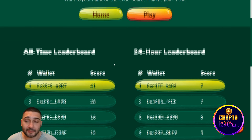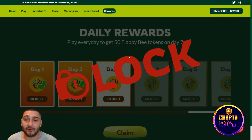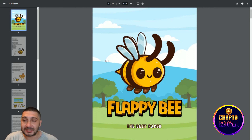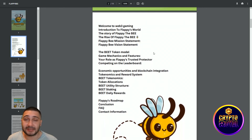NFTs let you showcase your achievements and offer optimized customization. Flappy B is more than a game — it's also an extra layer of economic opportunity. Your playing skills translate into success, and you can join the vibrant community of blockchain gaming enthusiasts. It's time to embrace this exciting journey with Flappy, help rescue the queen, and discover the world of Flappy B. The future of gaming is here, so let's fly together.